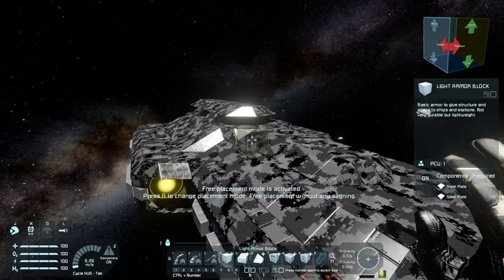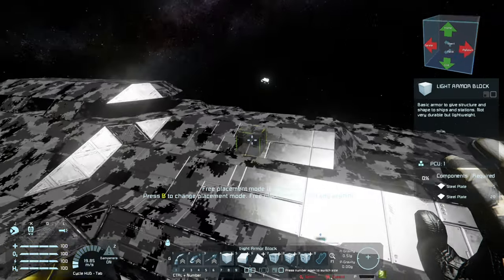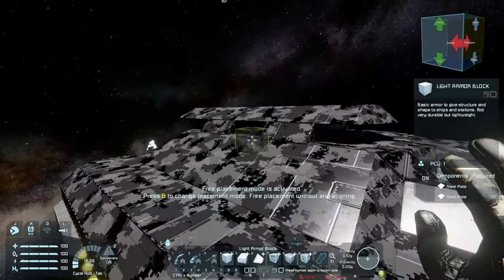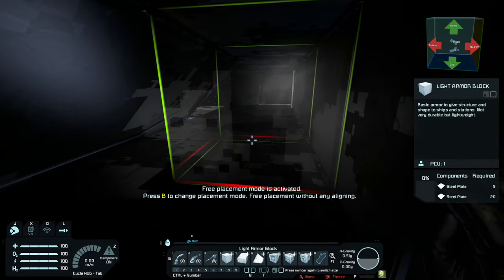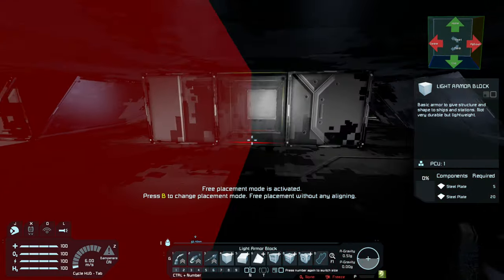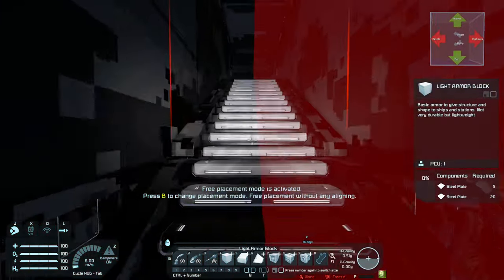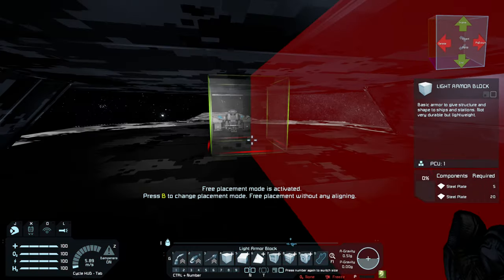Another thing we need to do is add some thrusters up the top so that the ship can stop in that direction. In the last episode, I looked at the possibility of putting in some air vents in the bridge so that we could separate it from the area down here and create an airtight bridge.